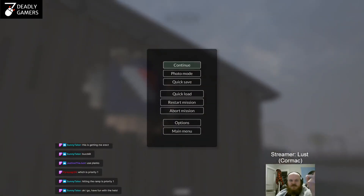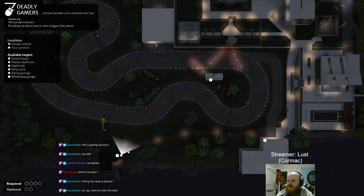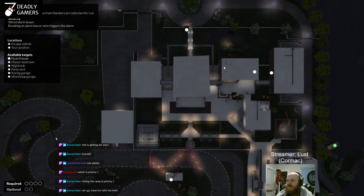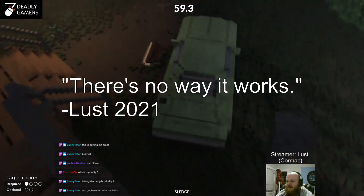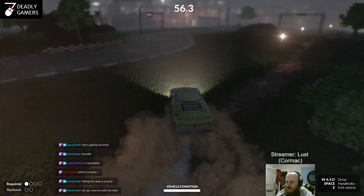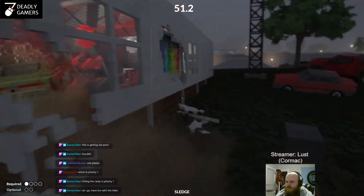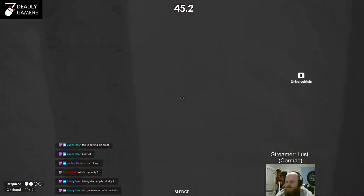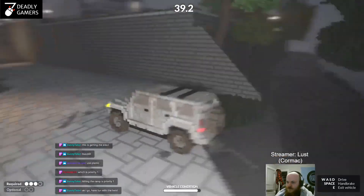Alright. You know what? Let's do a quick test run right now. I think we have everything set up, right? So: grab painting, car, room, painting, room, painting, room, and up. Across diagonally, grab, on the table, grab, into the car, room, grab, room, escape. There's no way it works.